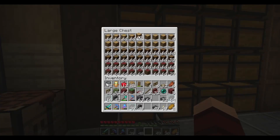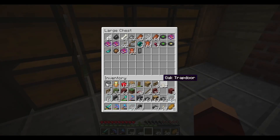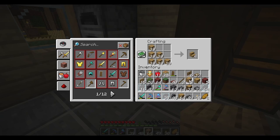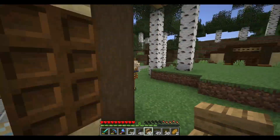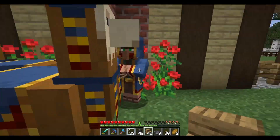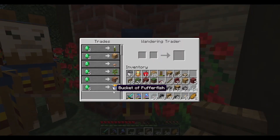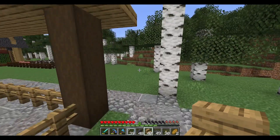Oh my god, there are so many things making absolute ridiculous amounts of noise. Let's clean up our inventory a little bit. See how dumb you sound? What is so important that you need to make all this noise? I don't have any emeralds, so none of this really helps me. Can you go away now?